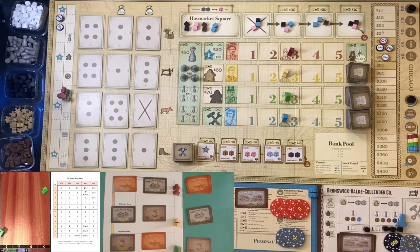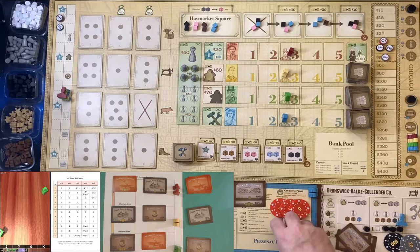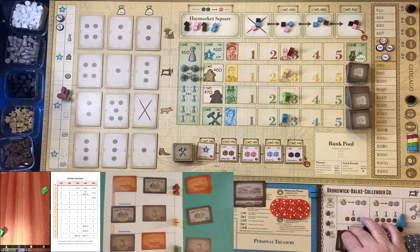It's my turn and I have $55 remaining. I could buy into one of the AI companies — it's tempting — but they've all bought evenly between themselves, so I'm going to buy one of my own shares for $40. If I had enough money I could buy shares in another company as well, but I don't. That's me done — the share round is complete. Next is the building round.